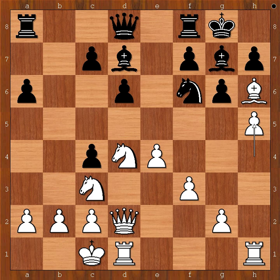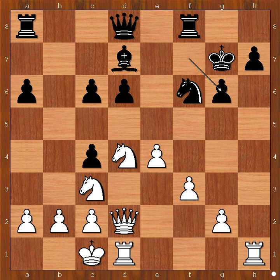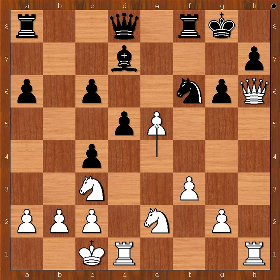Back to our game. After h5, we have c6, bishop takes on g7, king takes bishop, h takes on g6, f takes on g6, knight to e2, rook to f7. If d5 is played, then queen to h6 check, and after king to g8, e5.